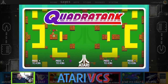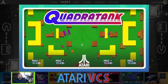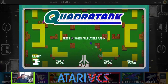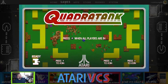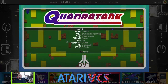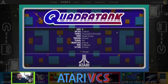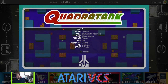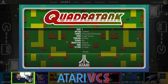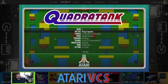Here we are looking at some Quadra Tank — got a pretty simple menu here. Press A to join, which we will do, and then press the menu button when all players are in. We're greeted with a whole bunch of menus. We can get maps — oh cool, it actually changes in the menu, which is really cool. There are three different maps, all different designs. We'll go with Map 1. Mode 1 is Combat, then there's Flag Capture.